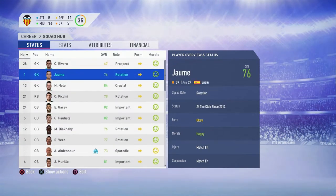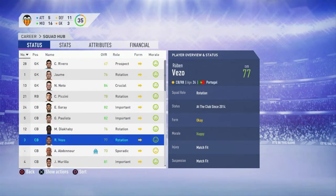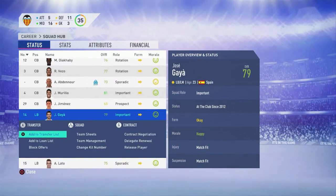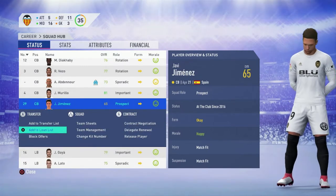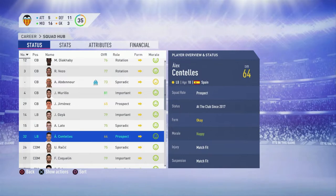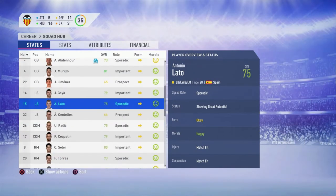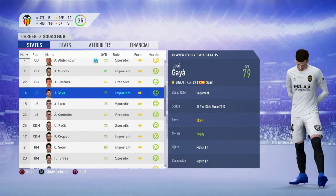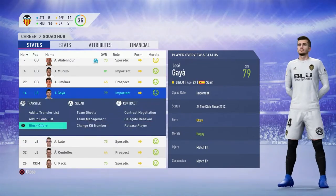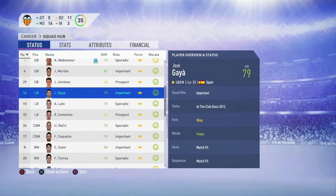Anyone I'm looking to loan out I'll add to the loan list right now — Jimenez, add to loan list. Left backs: we have Alex Centeles, decent; Antonio Lato as backup; and one of our cover stars, Jose Gaia — blocking offers, keeping him. I think we're set at left back.